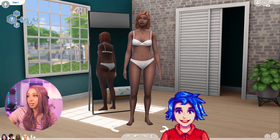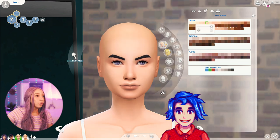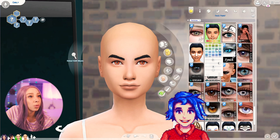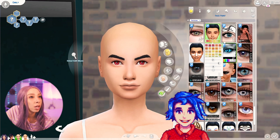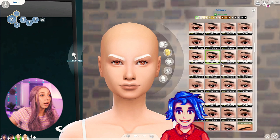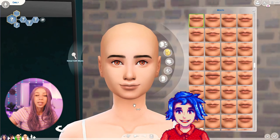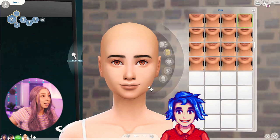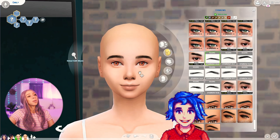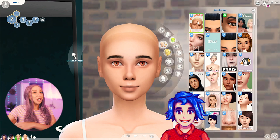This skin tone is actually pretty good — a little more pink. Her eyes are red, actually more of a reddish-orange. Her brows are thick and straight and she has some of the biggest eyes in the game. Giving her a big smile because she's always smiling. Her chin is more pointy — she has a heart-shaped face. It's all starting to come together. For skin detail I'm going to do this one that gives her some freckles and highlights.